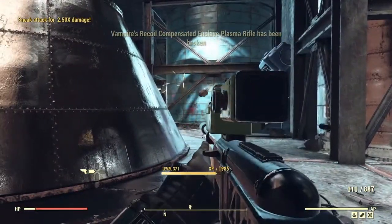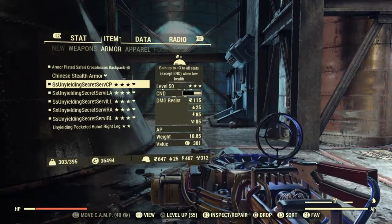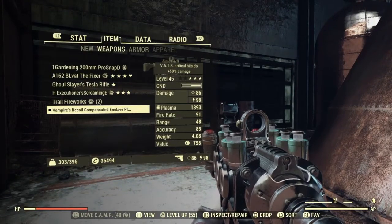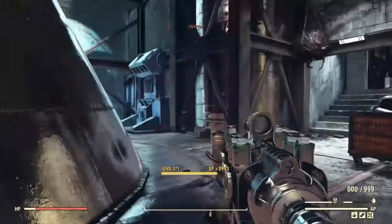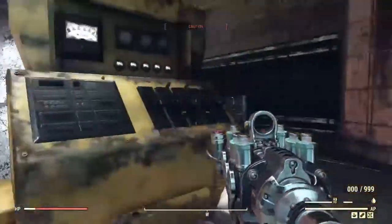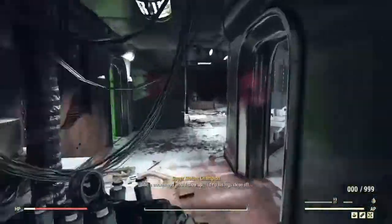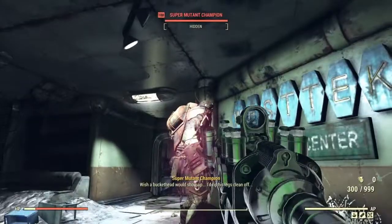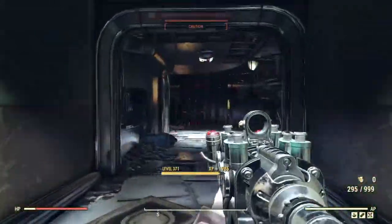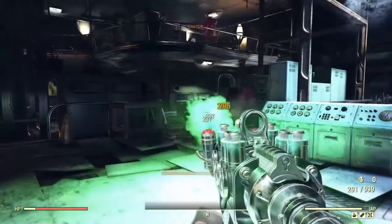I gotta fix this thing pretty quick here. We pop this up and fix it. Got that thing set up again. This has a reflex scope that it dropped with during the event. There's another one — do the reload, hit him, and into the main chamber. All right, everything might start aggroing on me so let's see how this works out.